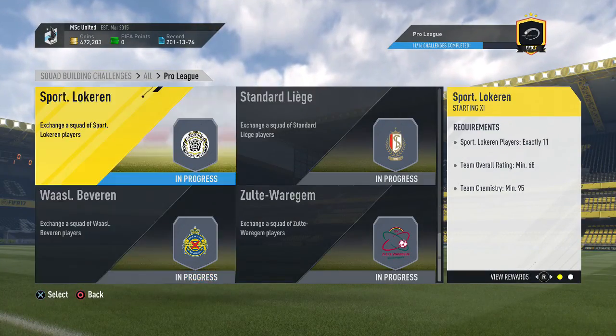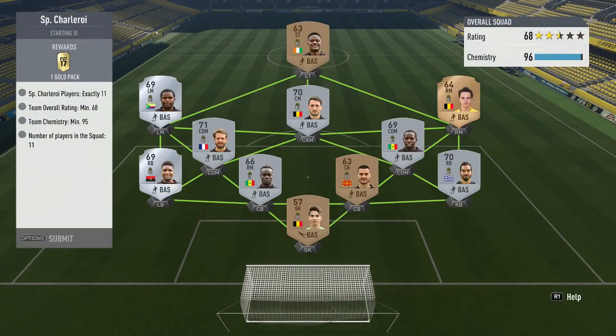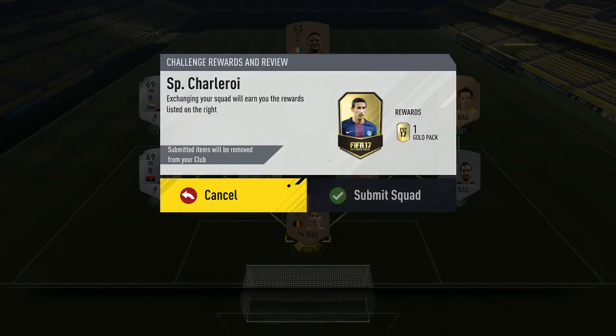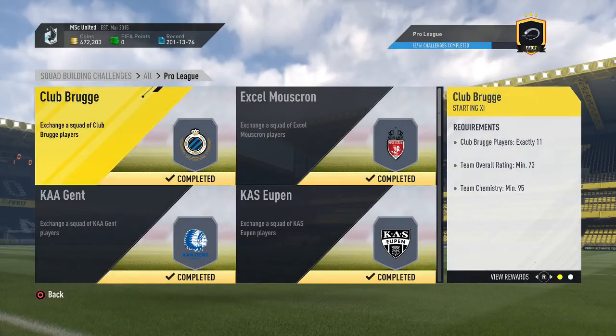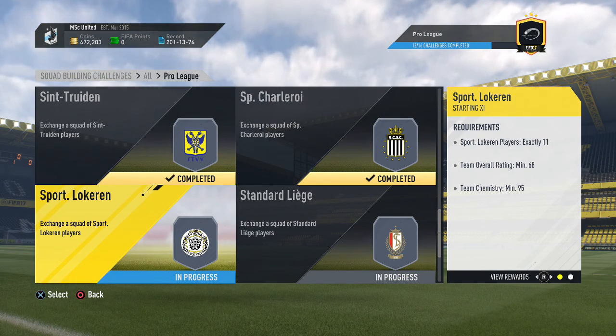We have about five more remaining. Charleroi was somewhat expensive for the 5k pack reward but I managed to get it for around 4,000 coins for the missing players - the bronzes I already had from the bronze pack method. For the silvers I needed to acquire, you need a 68-rated team with some higher-rated silvers, but prices have come down so it wasn't that expensive after all.